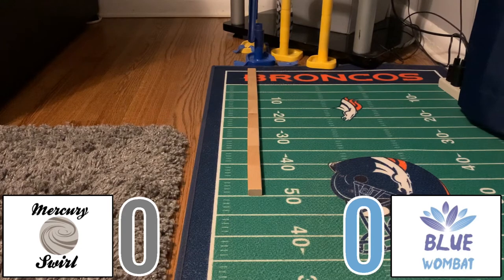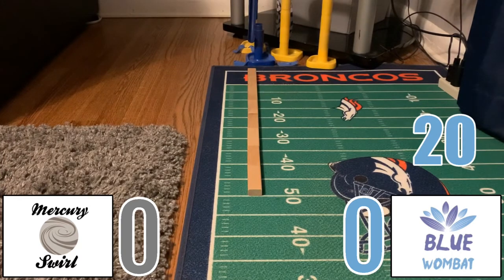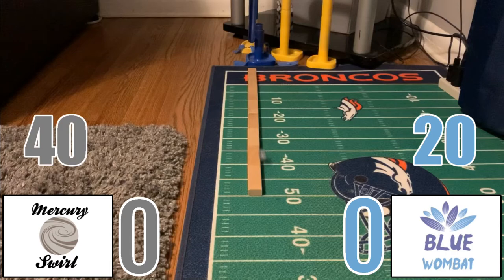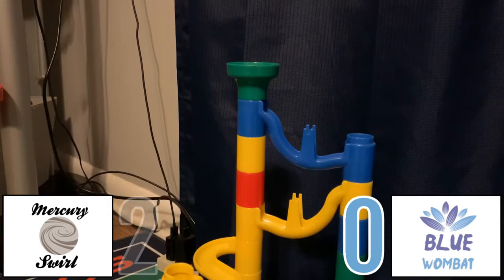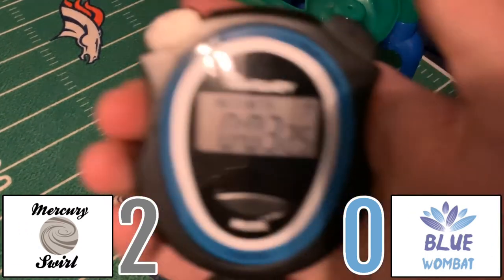The second try is now underway. Blue Wombat will be going up for her second and she'll improve from the first — she gets 20. Now it is time for the second try for Mercury Swirl. Mercury Swirl will get all the way to the 40. What a second try for him, and that is going to give him two points to start. So 2-0, setting the tempo right here early. What a start for Mercury Swirl today.